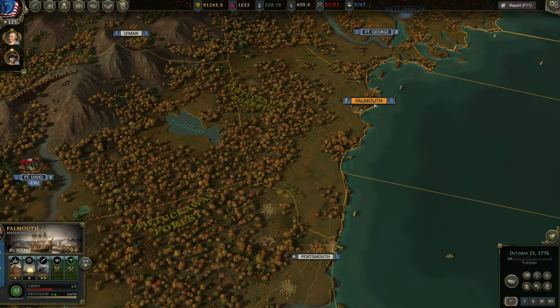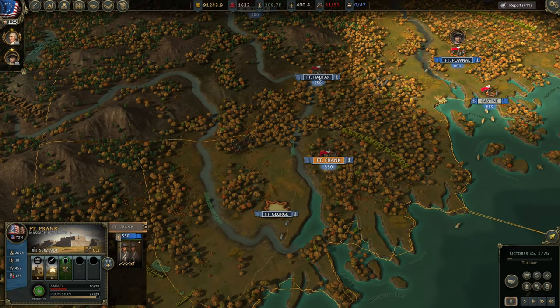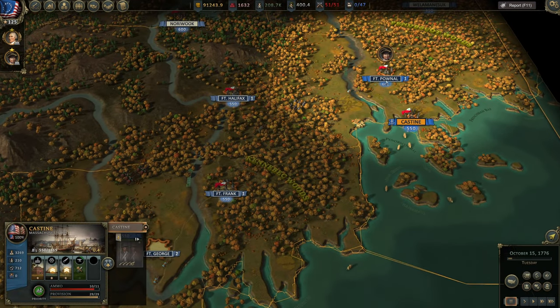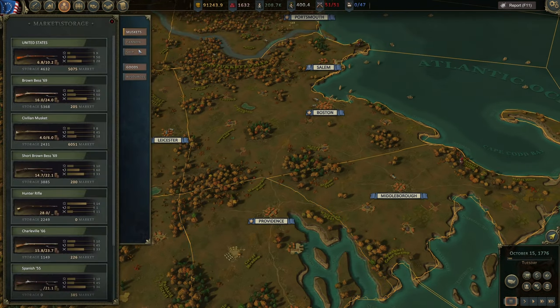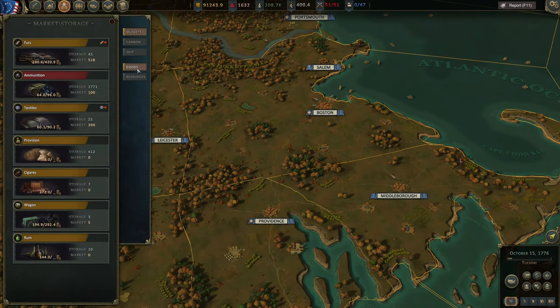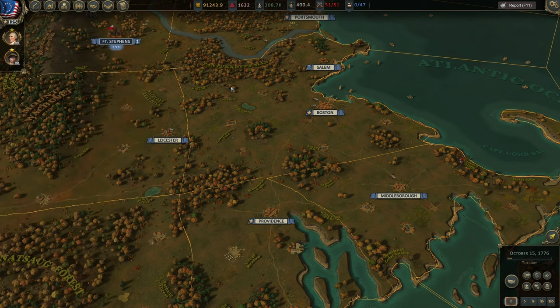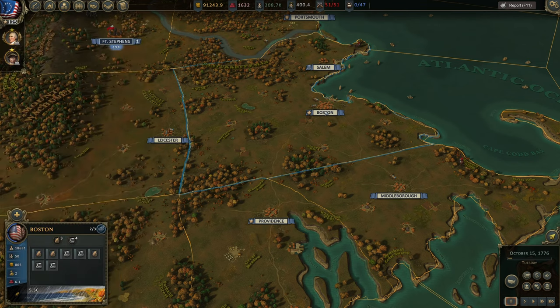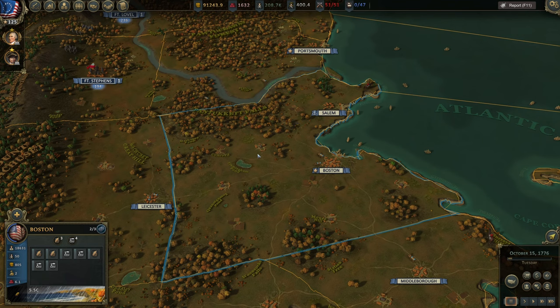The same happens with ammunition. If we look here, we can see our ammunition state — it's pretty low. You might think you don't really have ammo, but if we go to the market, this is the only way to check the current state. We actually have almost 1,800 ammo, but our armies are still struggling with ammo because I did not build ammo depots. So make sure to do that.